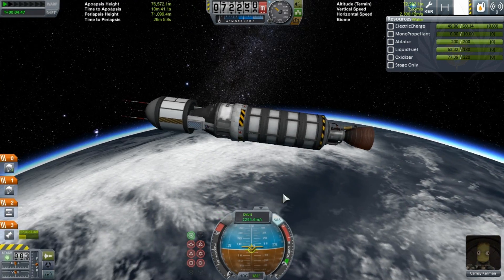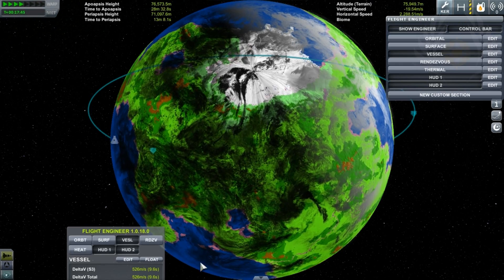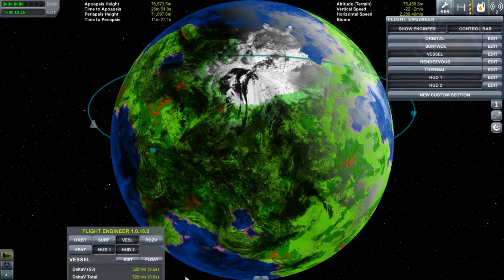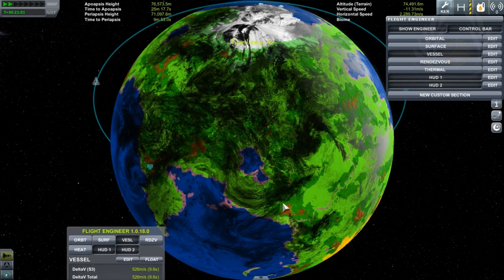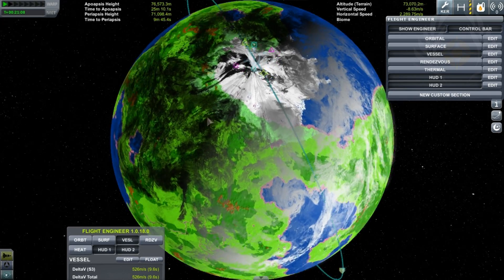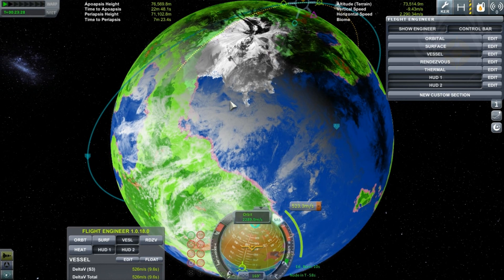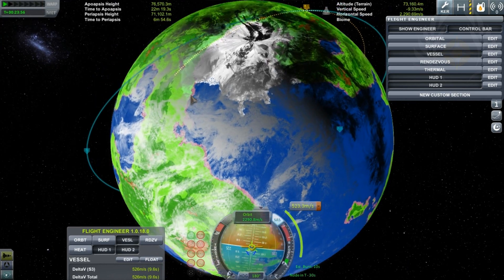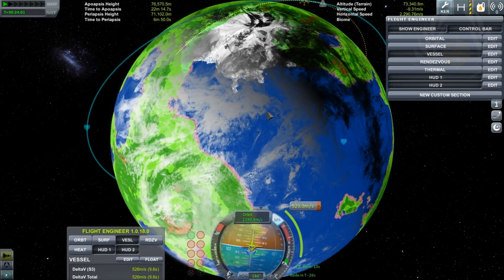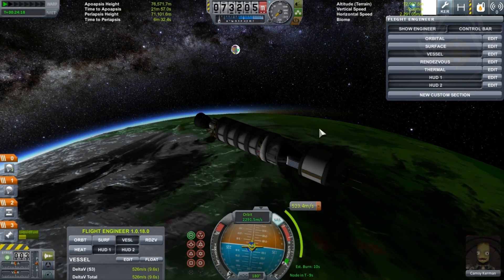Let's get that elusive tundra. We have about 526 meters per second delta-v left, so I'm going to go over here and add a maneuver node. This has got to work — I hope this works. There is really no turning back now. Go full power.